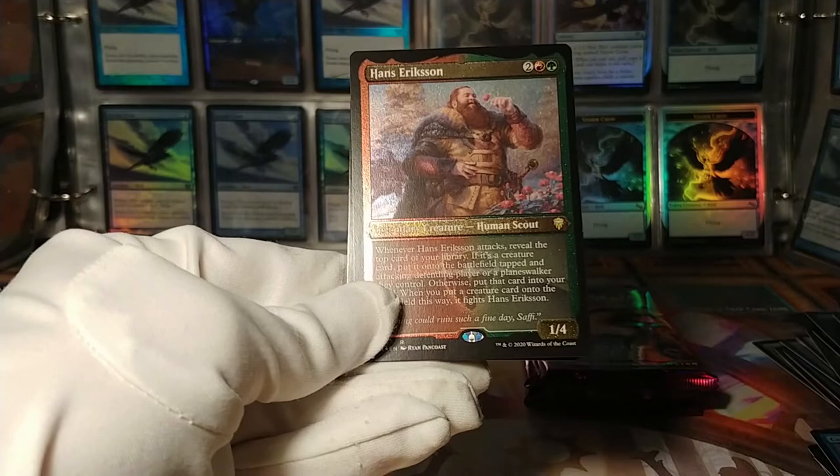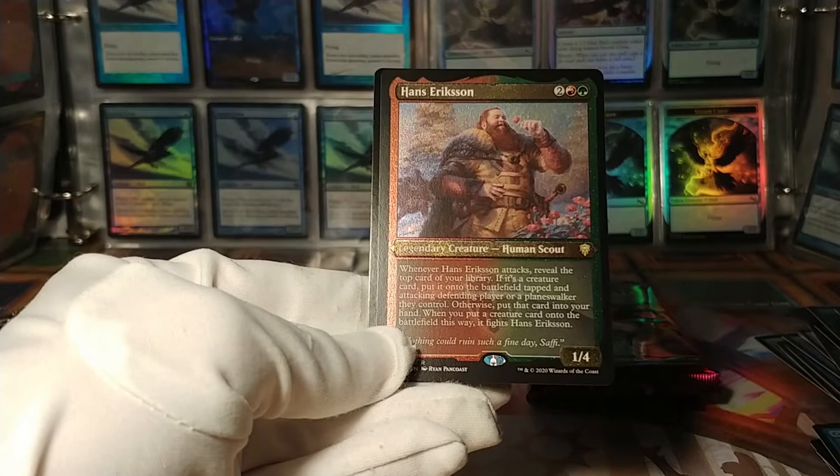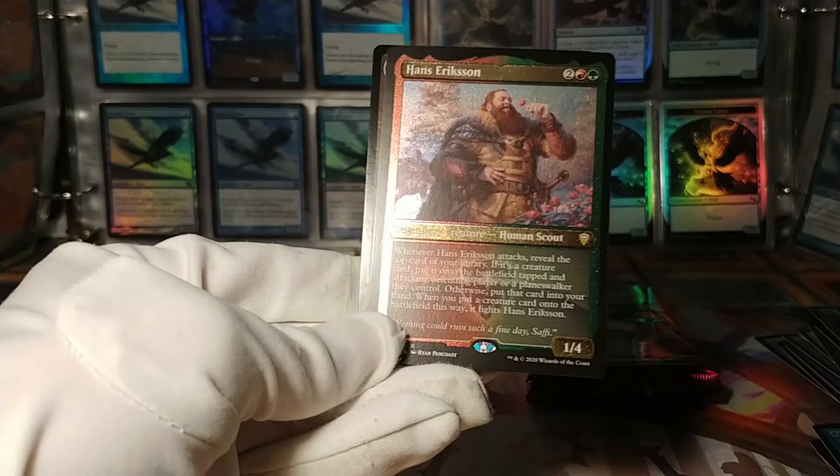And at the end we have Hans Ericsson. Whenever it attacks, reveal the top card of your library — if it's a creature, put it onto the battlefield tapped and attacking the defending player; otherwise put it into your hand. When you put a creature card onto the battlefield this way, it fights Hans Ericsson. 'Nothing could ruin such a fine day, Safi.' And then the Lurgoyf shows up. This is actually a hilarious card — I like this card.